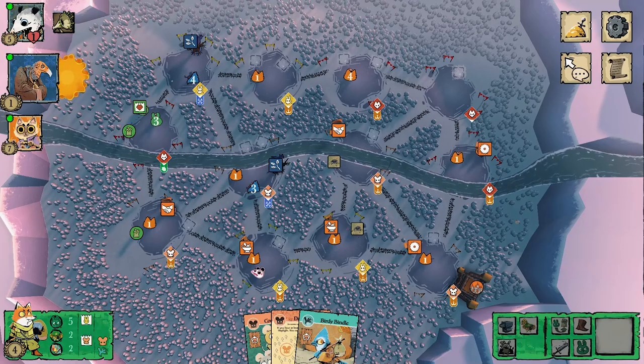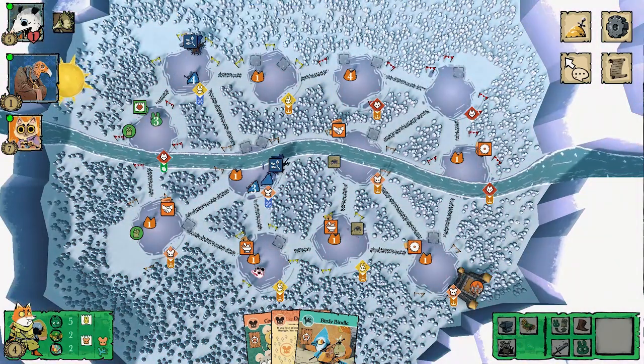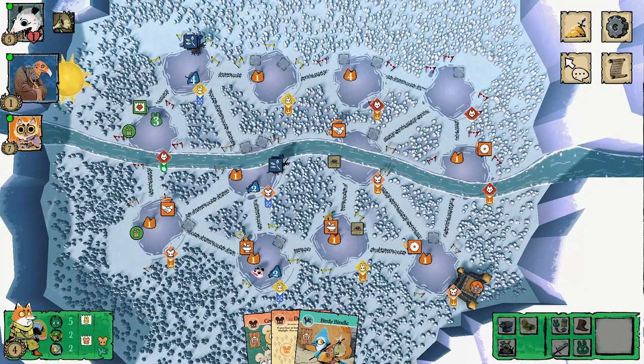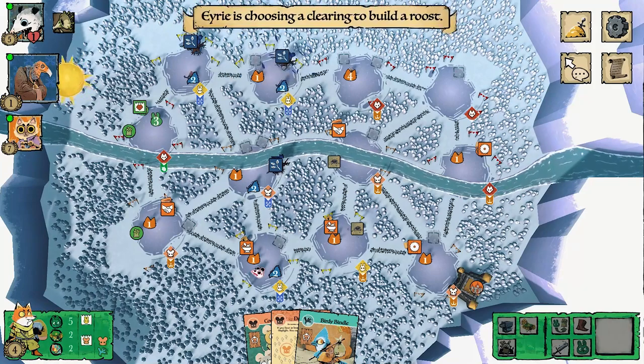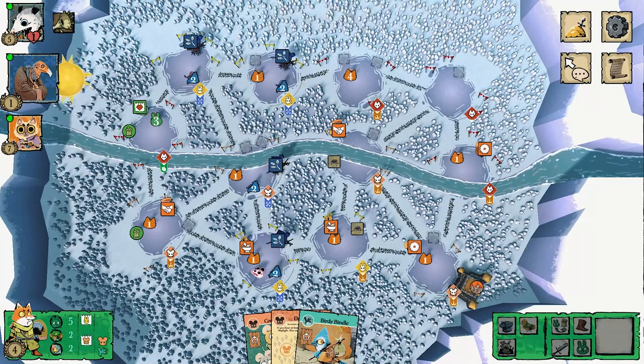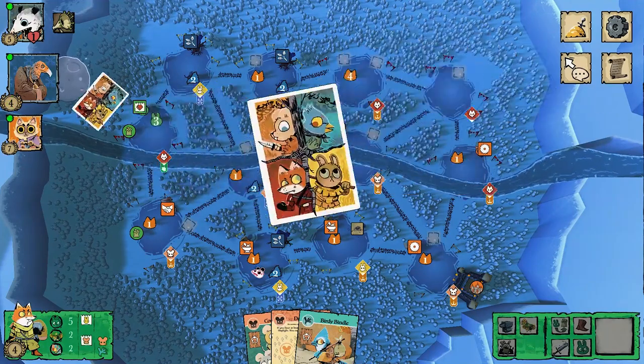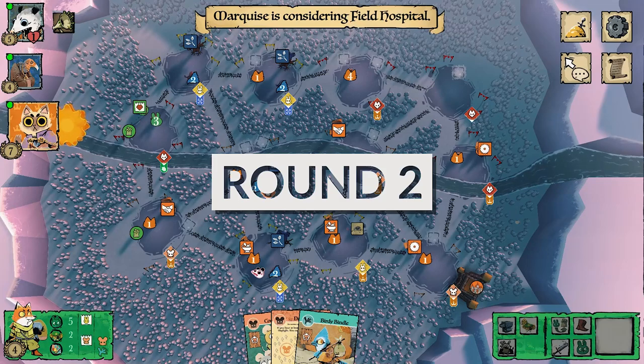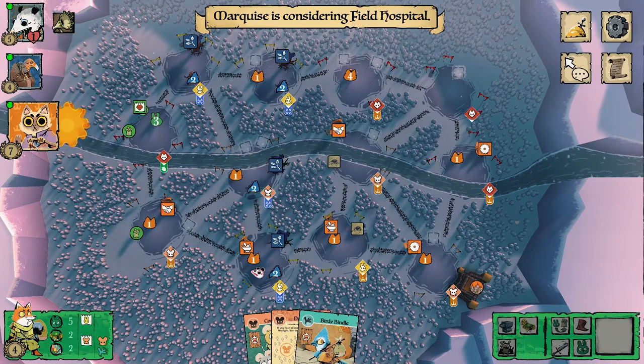The Eerie opts for more recruit, moving down to the bottom bunny clearing and placing a roost. They're also starting to make a move toward the top — double roost, which is a good time to do that. They're protected on this side with the cats on the other side. It looks like they're going for a double-build Despot strategy until they eventually turmoil and set up their next leader.